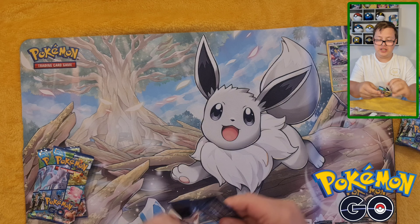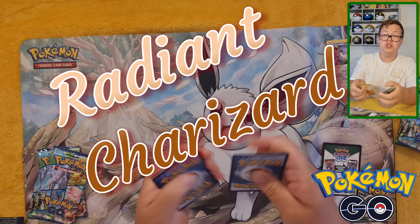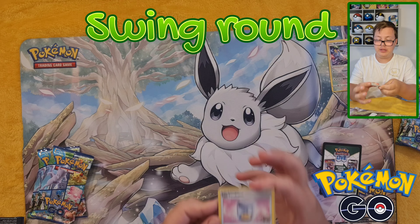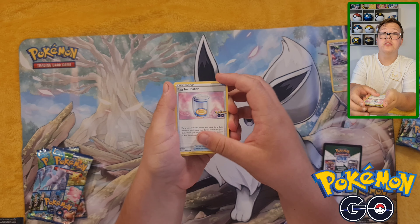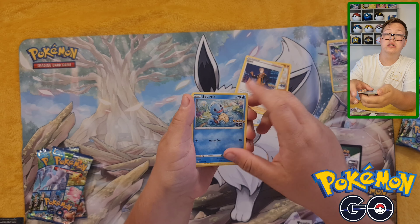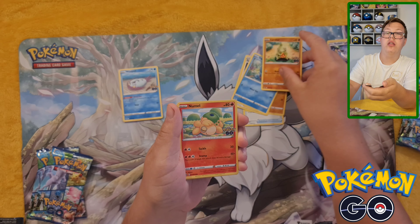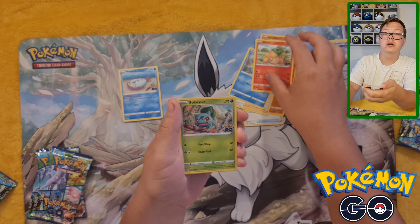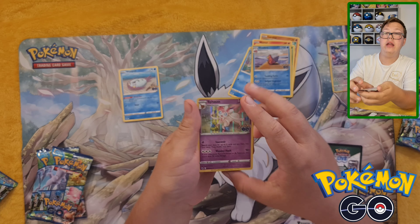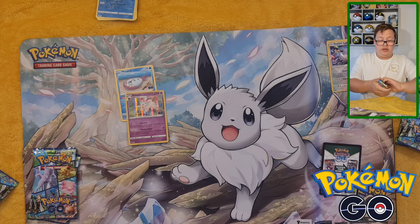Let's get into the first pack, still hoping for that Radiant Charizard. We've got the energy, and swinging round: Egg Incubator, Soul Rock, Spark, Squirtle, Wynaut, Larvitar — my least favorite — Numel, Bulbasaur, Reverse Holo Slowbro, and a Holo Sylveon, which I'll put as my favorite. On to the second pack.